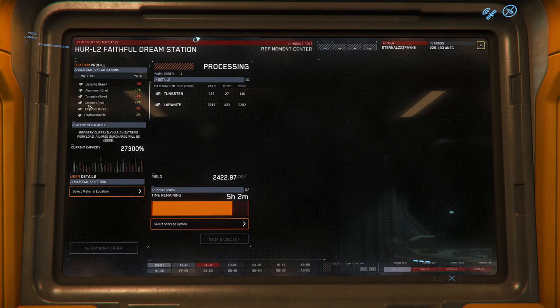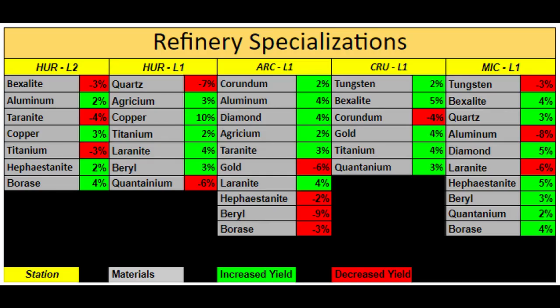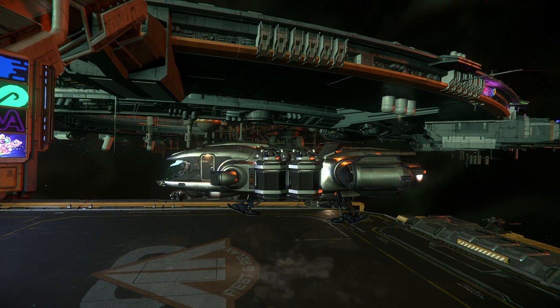As refineries go, there are certain specializations that each refinery has. I'll be putting a chart on screen right now that I made myself after going around to each and every refinery in the Stanton system to find out their specializations. I'll also have a link to it in the description below so you can figure out where to take your materials to get the most profit.